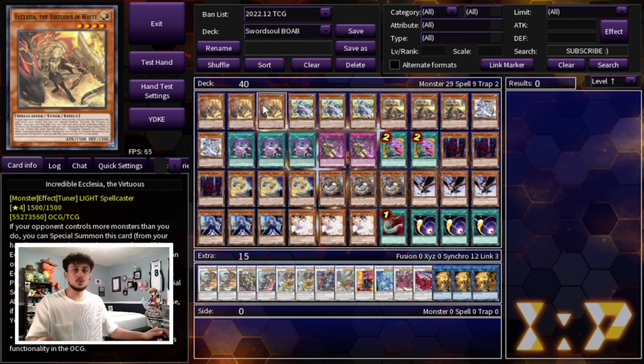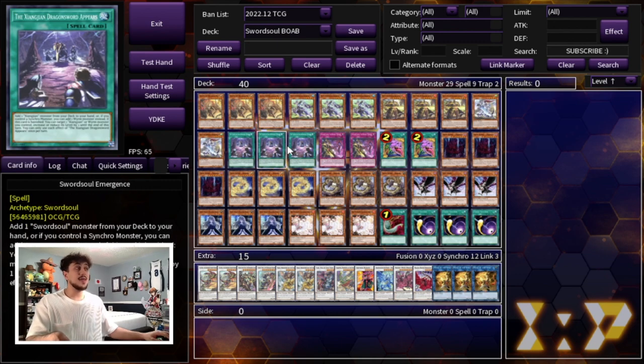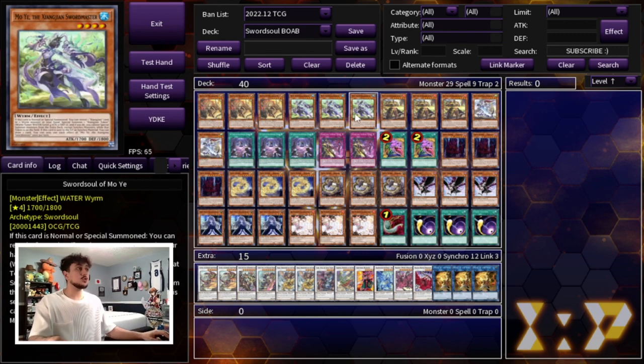Then we're playing all the Sword Soul names you need: three Moye, three Longyuan, two Taiye, three Emergence, and two Blackout. The really cool thing about the Sword Soul engine is that it's such a tight engine that the rest of the cards you play are really just whatever is needed for today's format. We're in December, talking about the Tier Limits format, so a lot of these cards are built to beat the Tier Limits matchup and also the Floandries matchup, which is probably the second best deck in the game right now.